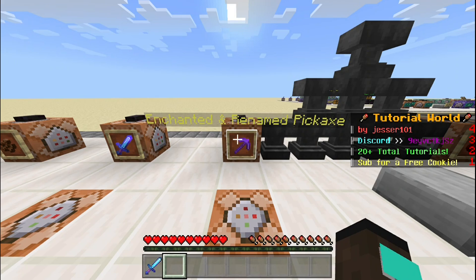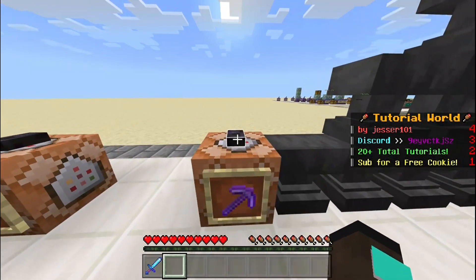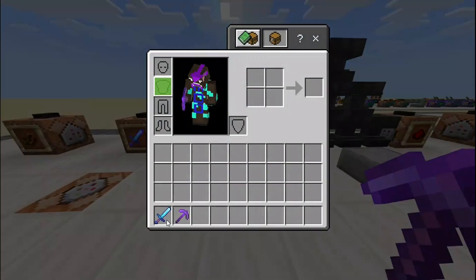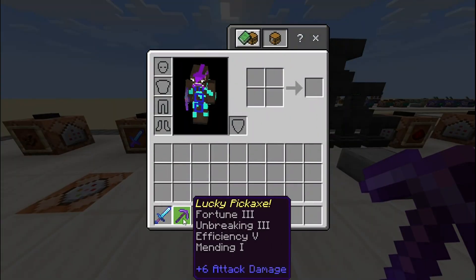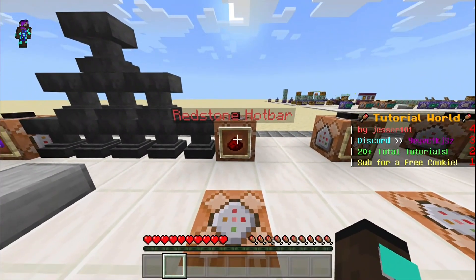And now, this is an enchanted and renamed pickaxe. So if we press this, as you can see, it's enchanted and also has a different name, which is called 'Lucky Pickaxe'. So yeah, and now this one is very interesting — it's a redstone hotbar.